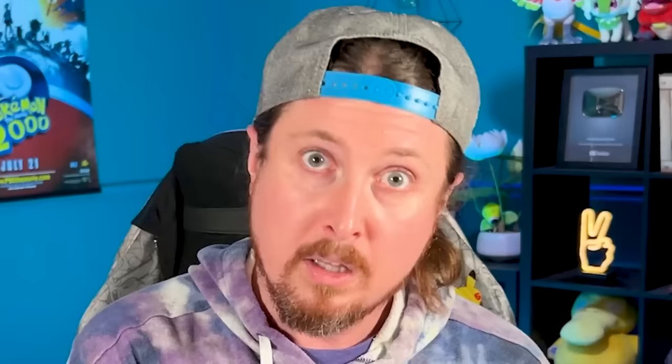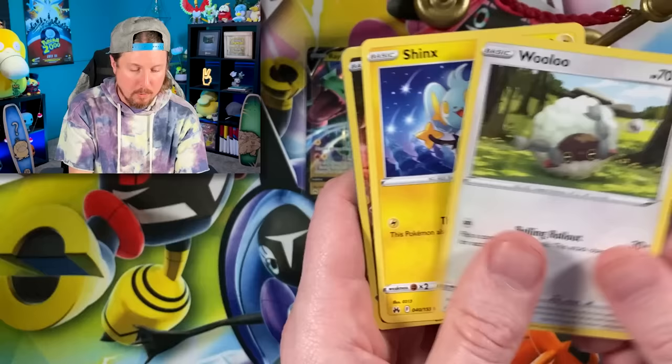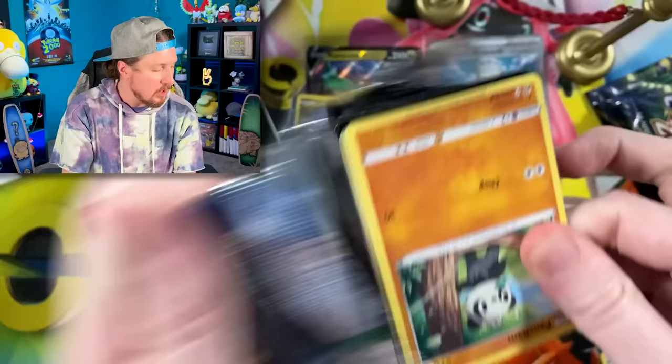Now, when I say a 100% complete set, I'm also including the reverse holos. So I am still missing some reverse holos, though that's not part of today's thing. We got Shaymin and a Bidoof, which we already have, and a Tangrowth. But we're doing pretty good so far. We got three out of the first Elite Trainer Box, which is kind of leaning towards the five average pull rate I was talking about. I am missing a total of 61 cards, not including reverse holos.